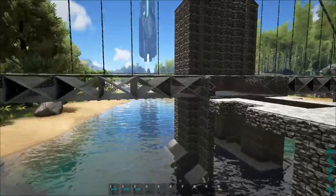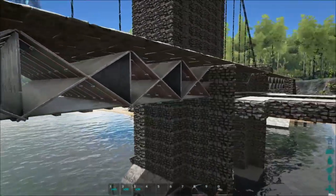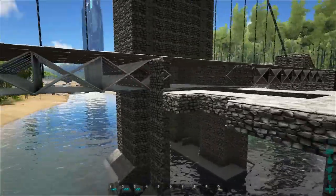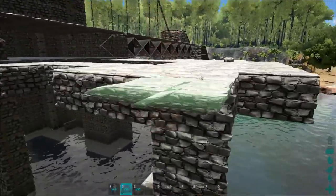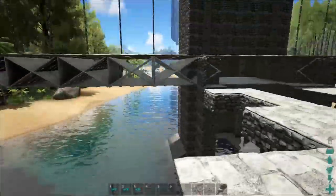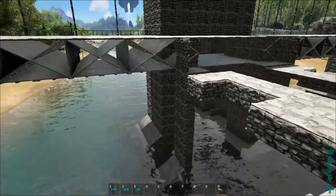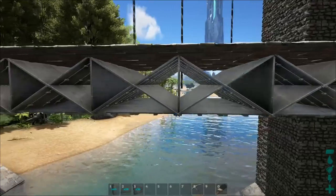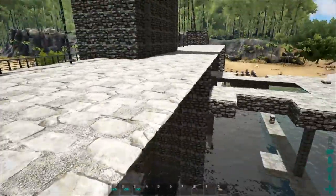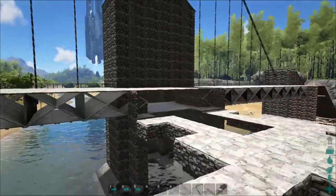For the other structures, I suggest you watch the bridge technique video so you can create the same. Just place some metal ceilings from this side to the other side, and you decide how big it's going to be. Then you start with those crosses, and later on you place the stone ceilings to mimic the road of the bridge.